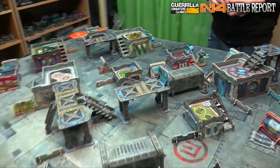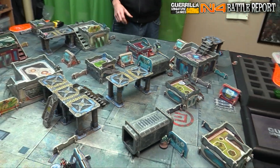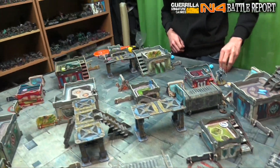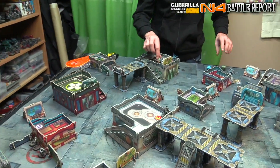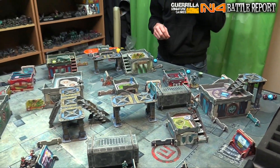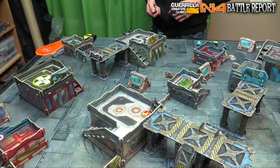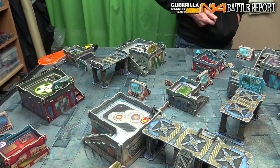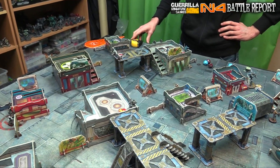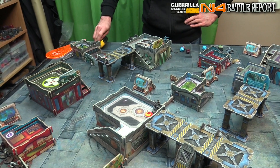I'm just going to reveal her on suppression with the Jammer. I'm gonna bring that one Fusilier into the big group, putting your order count at eight regulars and activating your Kamau — the Kamau Sniper. We'll go link lead on him. He's going to fire at the Chaxa. I'll suppress — TO camo but you don't ignore my suppression and my cover. Minus six to you. You're in zero range within sixteen for your sniper rifle.